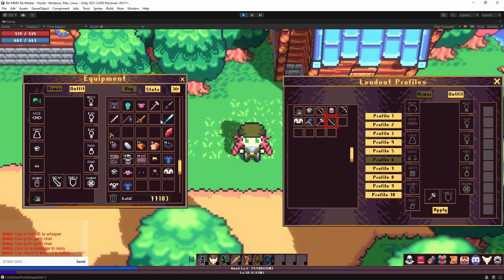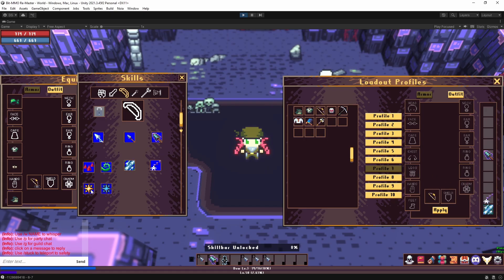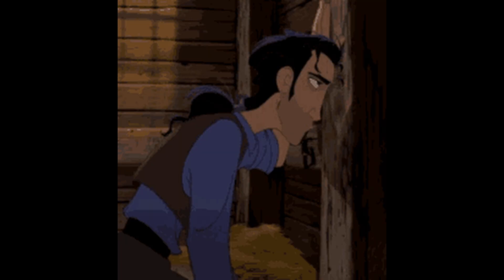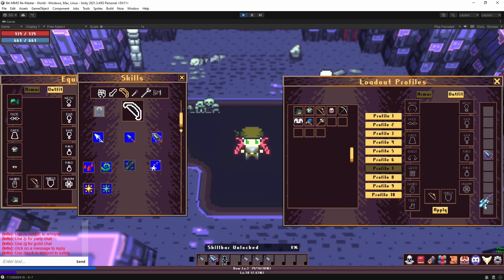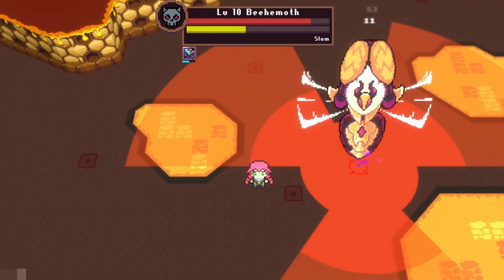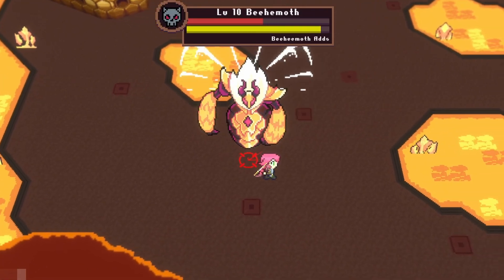I think that just about covers everything on the new system. The loadout system is the final user experience system that I am creating for Noya. It was a lot of work, and as much as I love making new systems, I have to recognize scope creep when I see it — this was as close to scope creep as I think I've ever gotten. So no more new systems. The user experience for Noya is locking in. That is why I wrote a second devlog script — it details what is in store for the future of Noya and how all that is left is bug fixes and content. If you want to know more about that, you'll just have to wait for the next devlog.